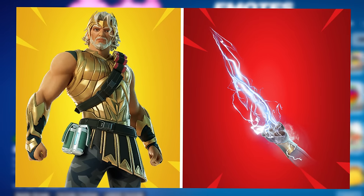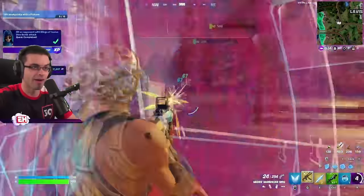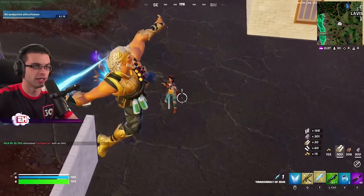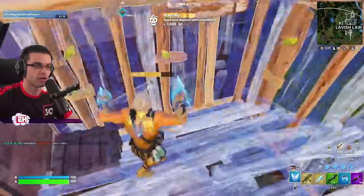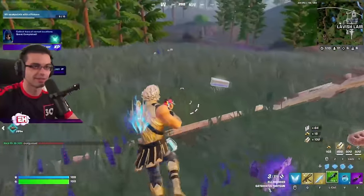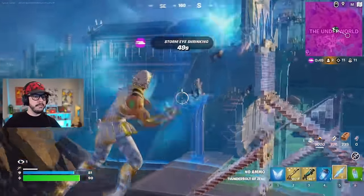We haven't talked about too many male skins, so let's move on to Zeus paired with the Hand of Lightning. This might not be a tryhard combo, but it might be one of the best-looking combos you'll see in Chapter 5 Season 2. Zeus is sort of the face of this season — he's at the front of all the trailers — and it's a really cool skin given the Greek mythology theme. Zeus's own pickaxe is really sick, but I feel like the Hand of Lightning fits in a little bit better. It's a Marvel pickaxe from Chapter 2 Season 4 so it'll never be available again, but if you own it, it's an amazing pickaxe to use with this skin.